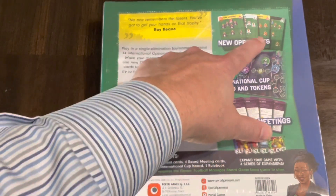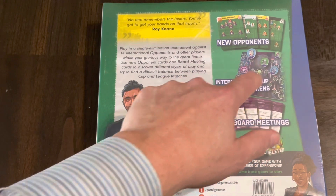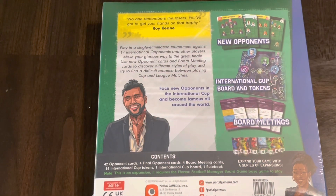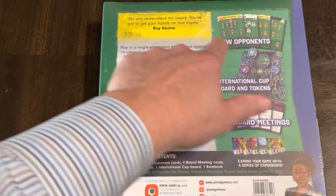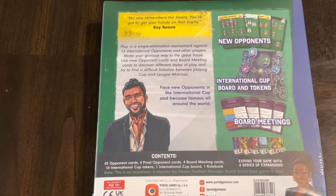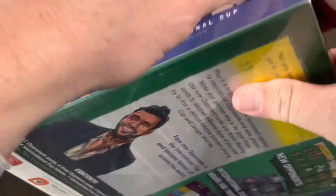We're going to get some new opponents - those are the teams you're playing against. You're going to have the International Cup board and tokens, so there's going to be a whole separate board to keep track of your progress through the International Cup. There's going to be some board meetings that are specific to competing in the International Cup.